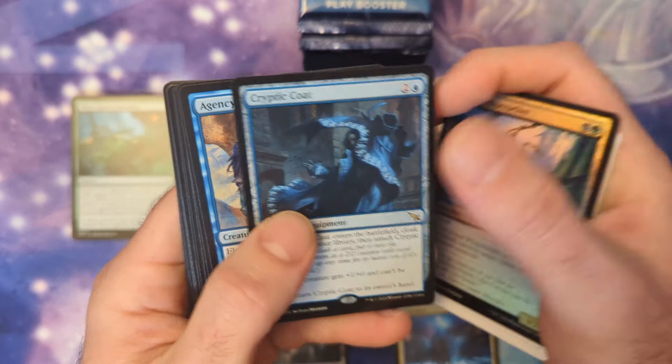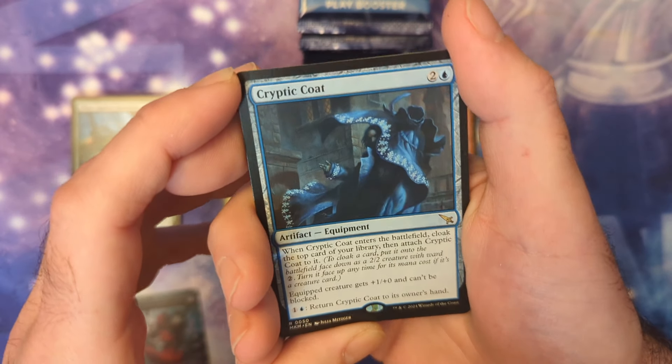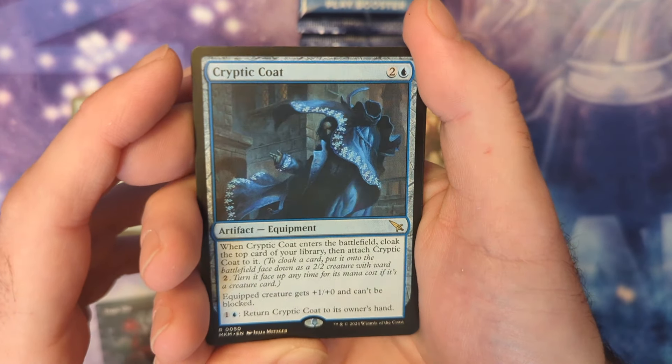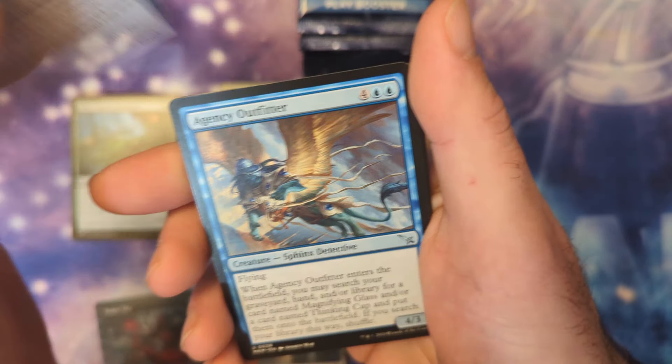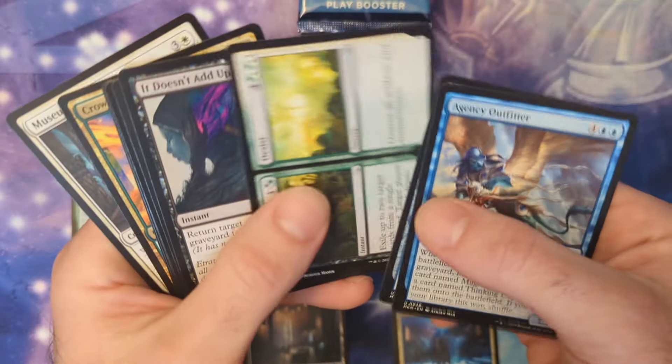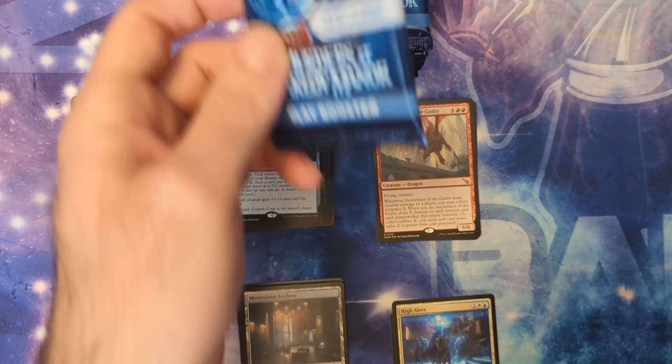I've lost a few games to decks using a bunch of Slime Against Humanities. Cryptic Coat — this one was getting a lot of buzz for a while. I really want to see someone play with that online. I want to see the best strategy because I get it, but I want to make sure I'm doing it right.